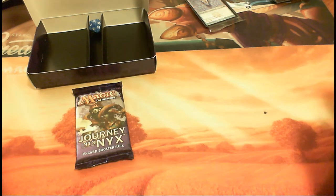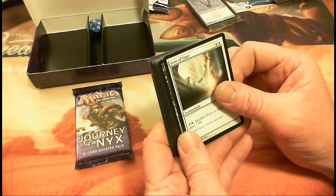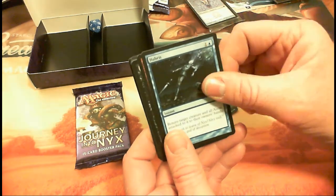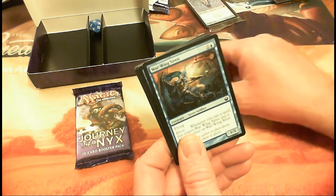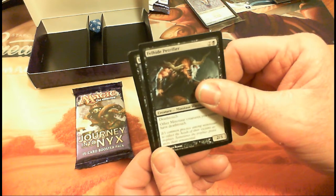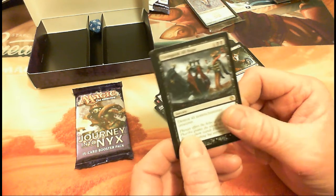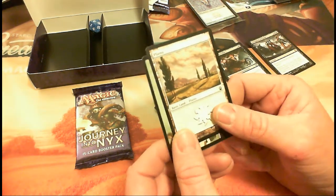On to Journey into Nyx Pack 1: Godhunter Octopus, Rouse the Mob, Font of Vigor, Oakheart Dryads, Feast of Dreams, Hubris, Font of Ire, Fleetfeather Sandals, Bloodcrazed Hoplite, Oreskos Swiftclaw, Warwing Siren. Hour of Need, Reprisal, Felhide Petrifier, and our rare is Extinguish All Hope — a six-drop sorcery that destroys all non-enchantment creatures. If you're playing enchantment creatures, you can boardwipe except for yours. Pretty nice.